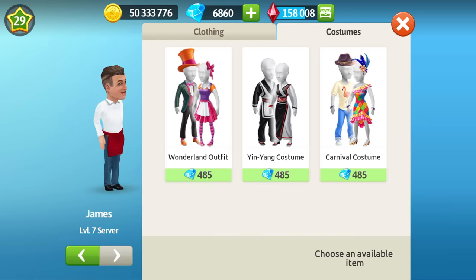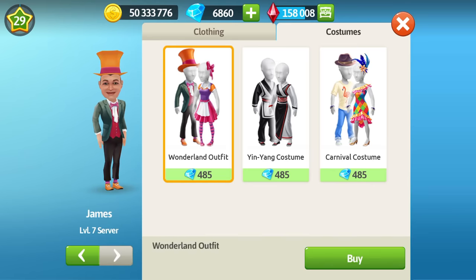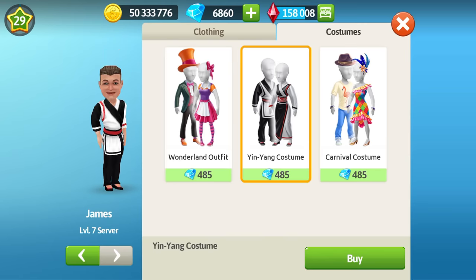By Andy's request, when he asks you to change the appearance, you go into costumes and you see that beautiful Wonderland outfit. Just take a look at that - if you put it on James, wow, he's like a real Mad Hatter! I really like it! So you spend those gems, and you will also be able to get a blue gift for that. We have left the costumes from the previous updates, and if you haven't been able to purchase the Inyan costume in the previous update, you will be able to purchase it too, and also get a gold gift from Mary.